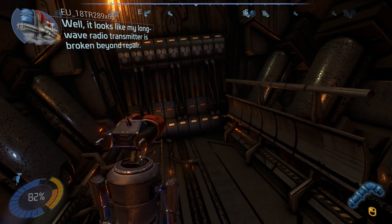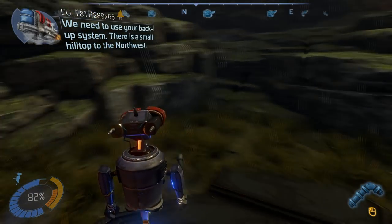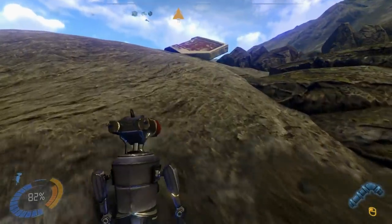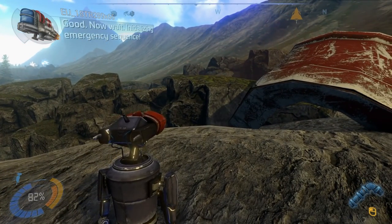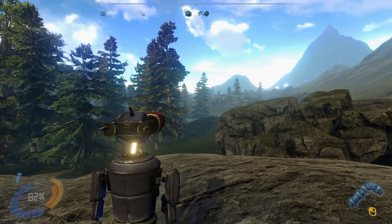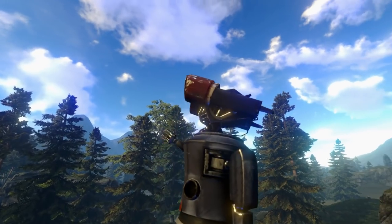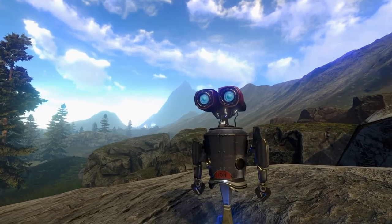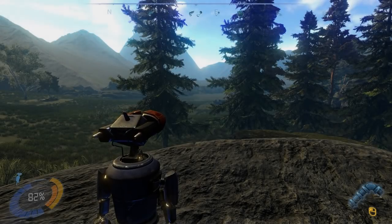It looks like my long-wave radio transmitter is broken beyond repair. Great! More things we have to do. We need to use your backup system. There is a small hilltop to the northwest. It looks like there's a piece of metal up here. Initializing emergency sequence. Okay — cutscene. Did I get a signal? Failed. P1 out of range. Great! So that didn't work either.